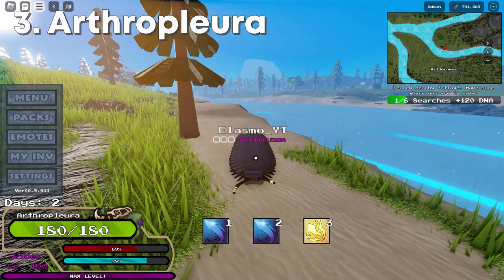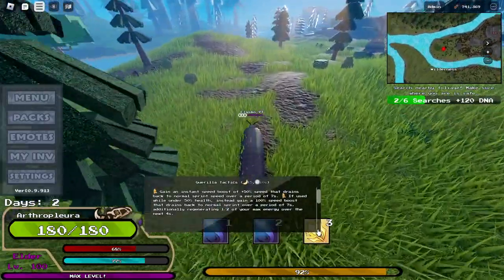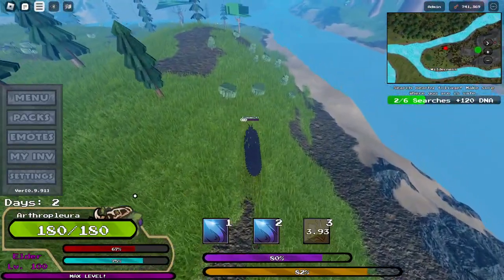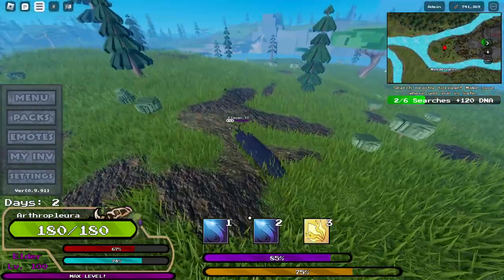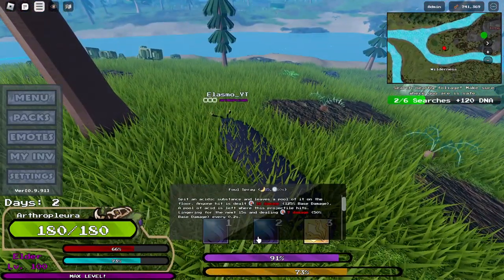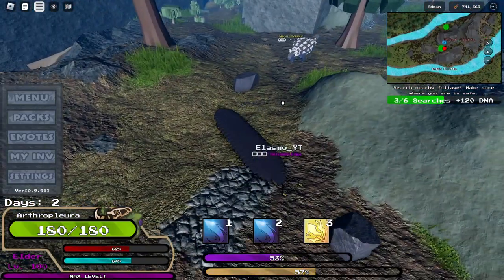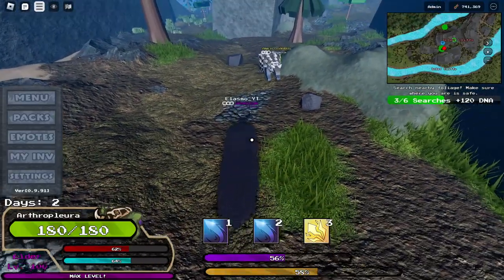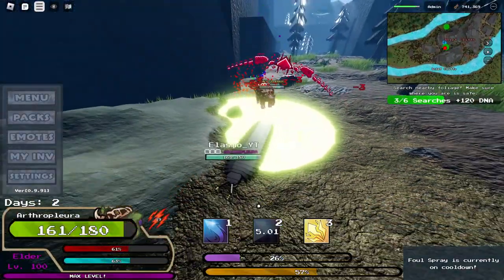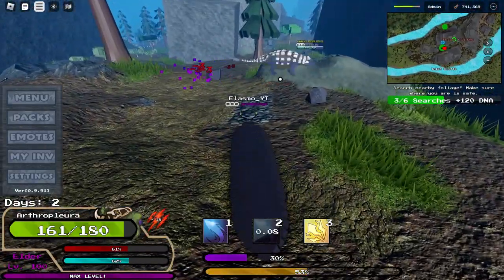Next up we have Arthropleura. The first ability is a speed ability — it increases speed by 50% and it goes down over 7 seconds to your normal speed. This is pretty useful for chasing people because this thing is really fast. But the problem is its health. It can launch a little projectile dealing 18 damage normally, but because this target has a lot of defense, it's dealing 3 damage per 0.2 seconds. Normally it would deal 7. And this is overpowered — I just dealt 100 damage.